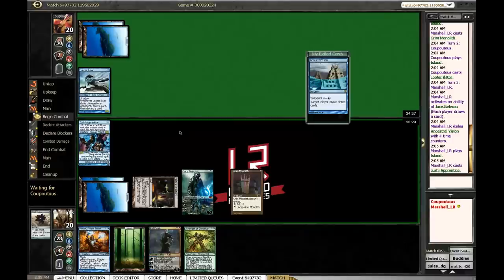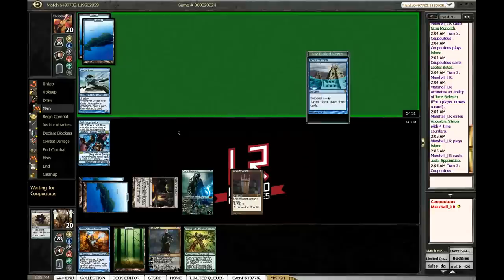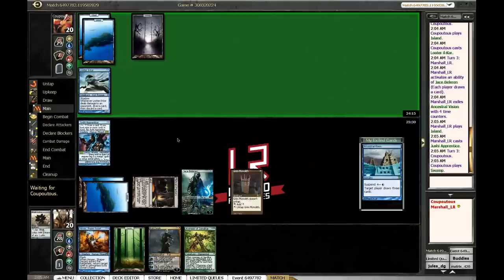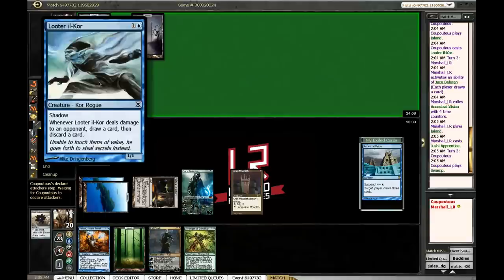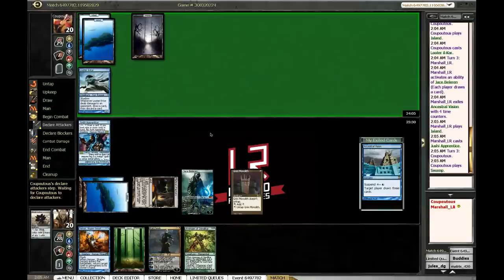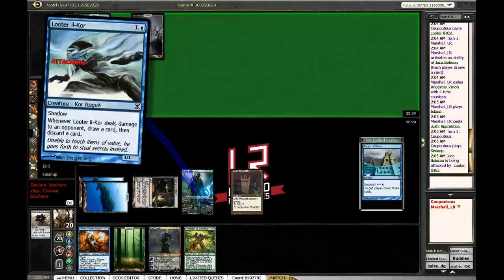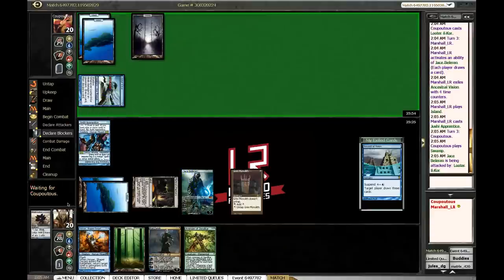No green mana yet, but we're gonna be way ahead on cards. If I hit red or green mana I'll be in decent shape — if I hit red I'll just kill this thing. I could use a counterspell here to keep any brokenness from happening. A bad turn would be he attacks with Looter Il-Kor, loots away a fatty and reanimates it. But actually if he does that I can bounce — we're in totally fine shape. Oh, Jace is running the defense now — nice.